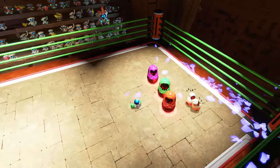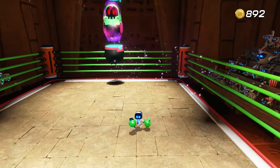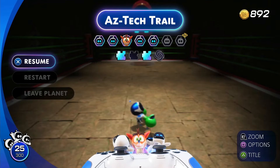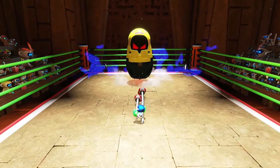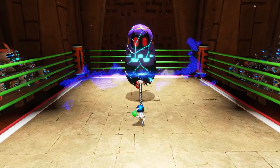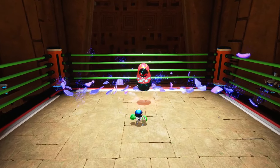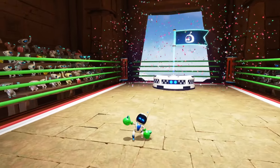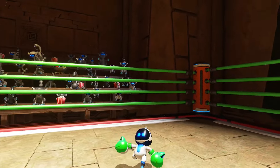One of the more interesting features of Astro Bot is its secret exits. These hidden pathways are reminiscent of Super Mario World, leading to entirely new stages with their own collectibles. This not only adds replay value, but also encourages players to fully explore each area. The world map itself hides secrets with galaxies to traverse and objects to interact with, like stars and asteroids that can yield additional rewards. The sheer amount of content packed into this game is very impressive, making it worth returning to levels multiple times.